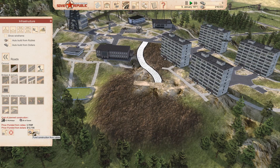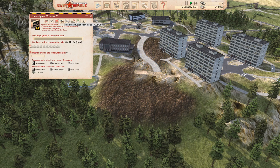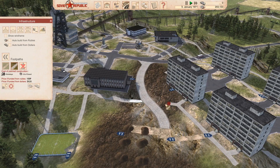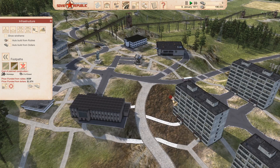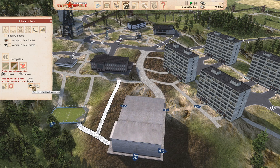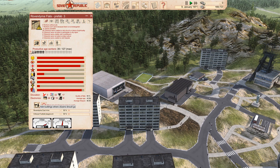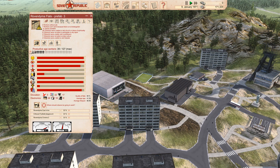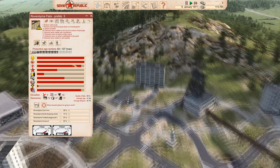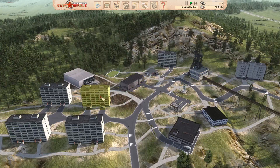I'm going to fund that with rubles because I need to get this done as quickly as possible. We got this here — we're going to build it. I know it's going to drain my money away but I think it's just going to have to be worth it. Hook that in there. We're going to fund this lot with rubles. What we need now is someone to look after this — we've only got 39 employees. I'm going to invite some immigrants in here as well, and the idea is that this will improve my culture.